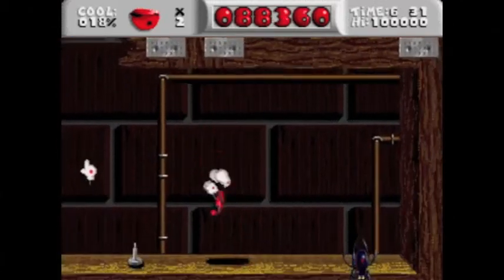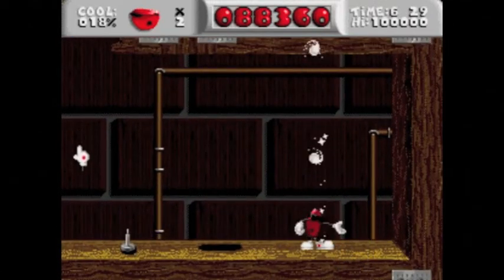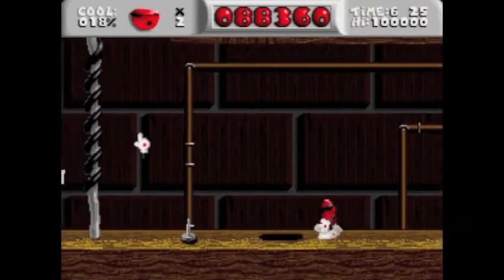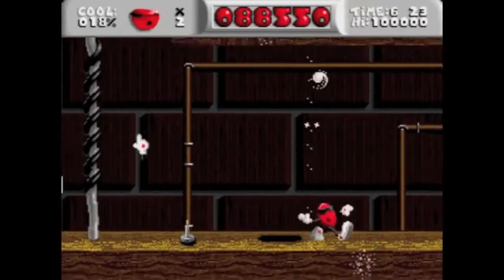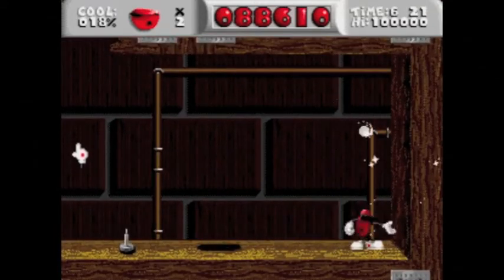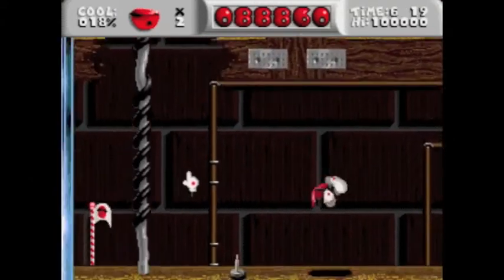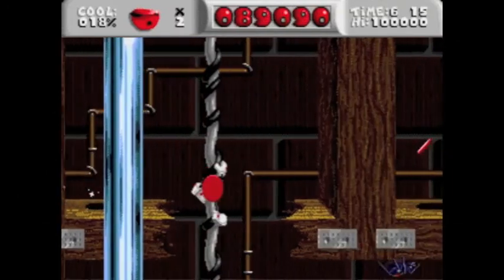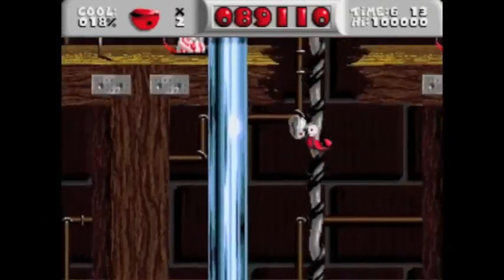As I was saying, like that pipe there - pipes aren't always in the background. Sometimes they're in the foreground. And this level begins a horrible trend of hiding coins behind them. Anytime you see a pipe, you have to jump aimlessly up and down behind it in the vague hope that you'll collect the coin. It's like learning to pole dance.